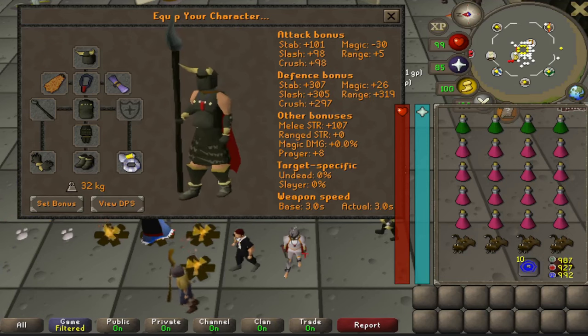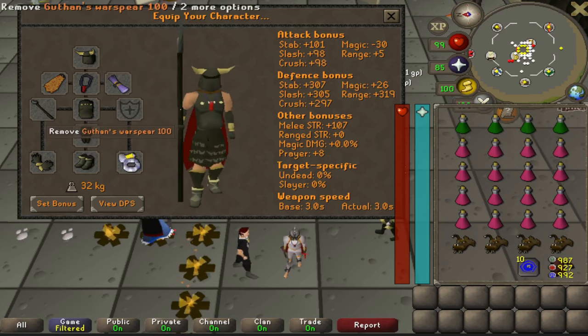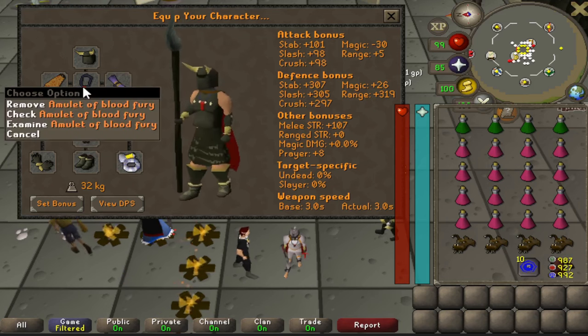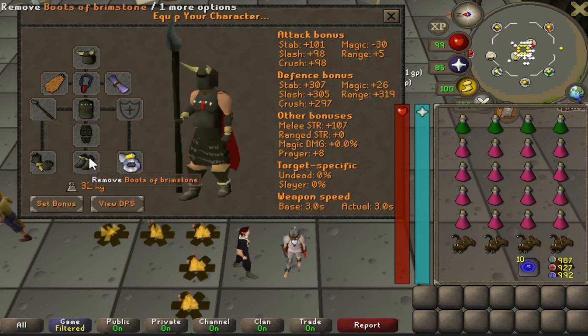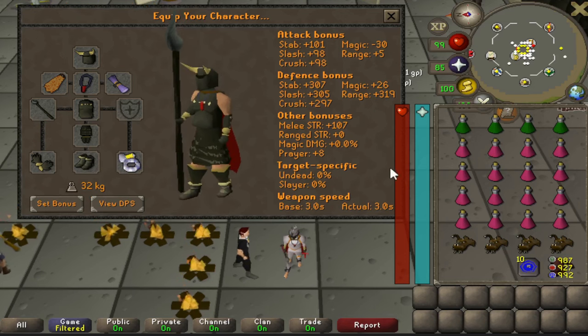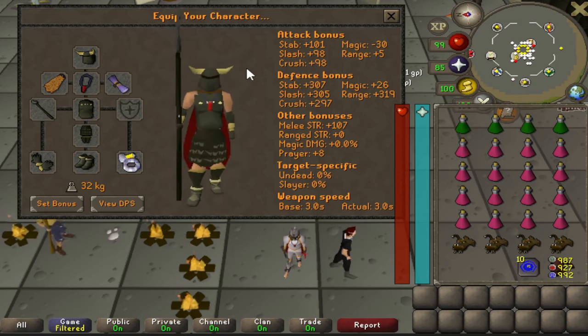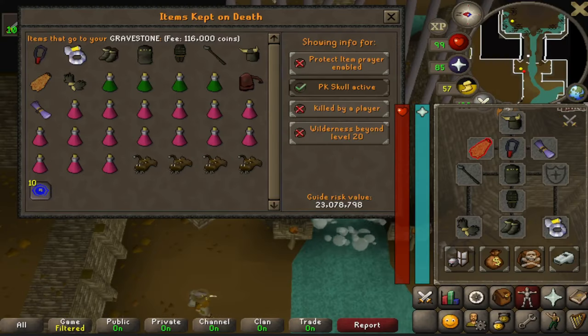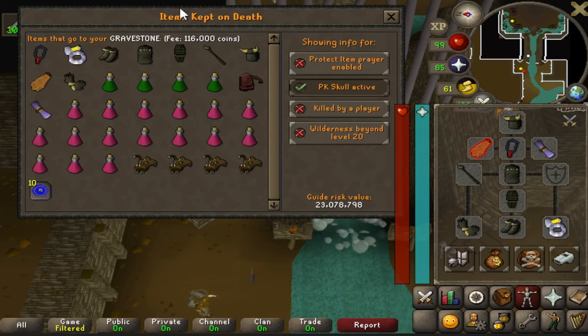Starting off with low cost equipment and low GP per hour, we're going to do some Scurrius with full Guthan's. You always need full Guthan's, a fire cape, the Blood Fury for extra healing, the best-in-slot blessing, Berserker Ring — I have mine imbued — Brimstone boots for some extra defense. You could switch those for prayer boots or more strength bonus boots. Barrows gloves could also be switched out for prayer bonus gear if your prayer drains too fast. Bring four super combat potions, 16 super restores, and runes for high alching. Total setup costs about 23 mil.